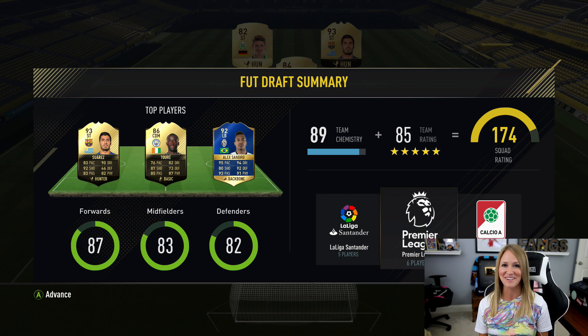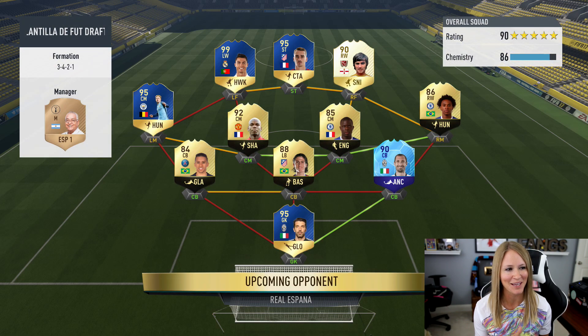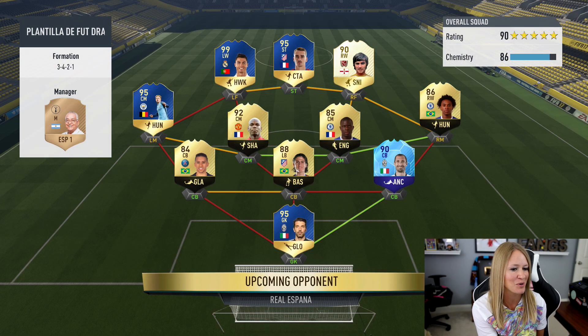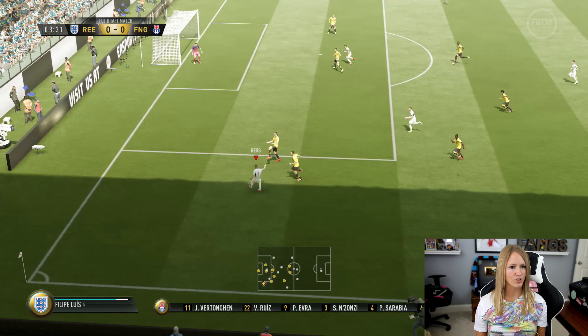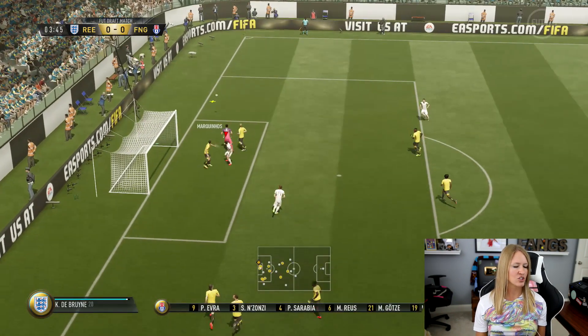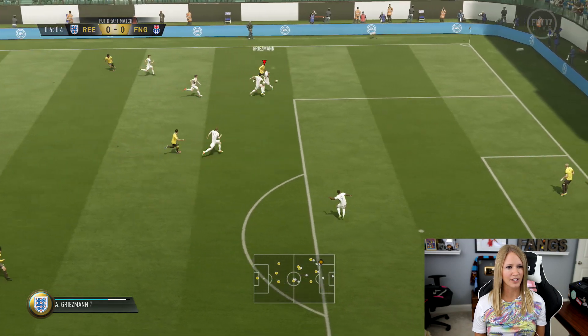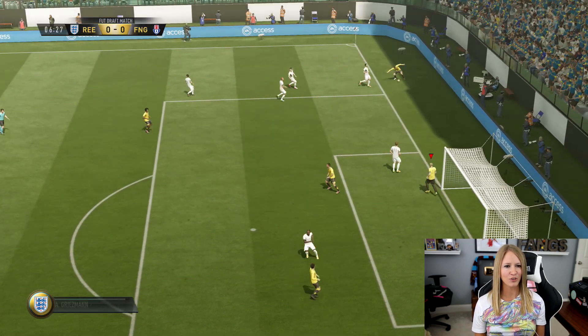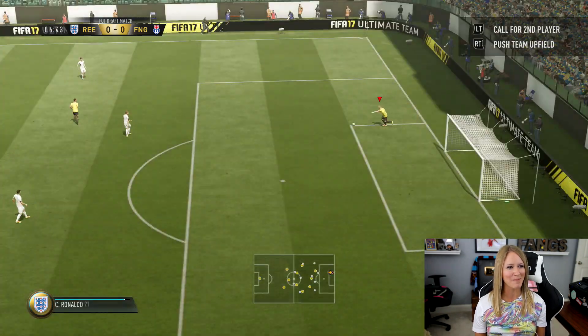Going into matchup number one — this person appears to be from Spain, their name is Rial España. They're running a 3-4-2-1 with three at the back — I hope I can take advantage of that. I try to whip it in to Suarez, but Marquino touches it first. This guy is ridiculous with his passing and dribbling.